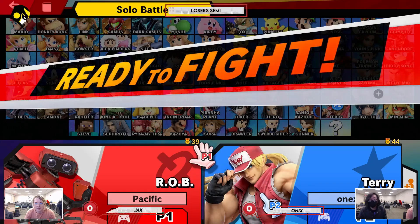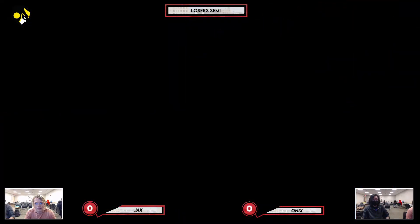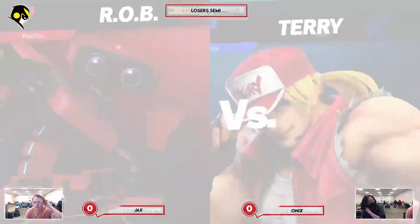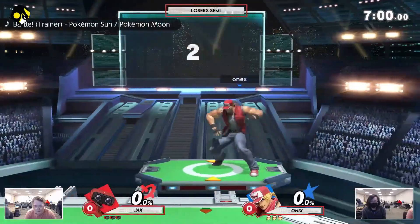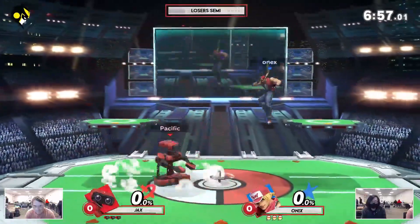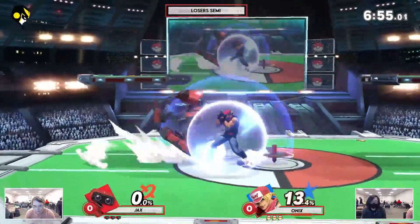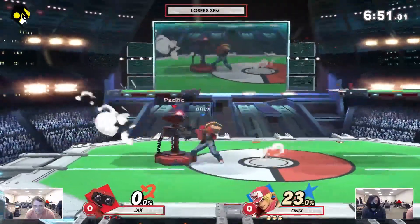All right, now we have the Jax versus Onix here. Now we have the Jax versus Terry right here. Very interested to see how this plays out. Unsure if Rob can get the edge guards very well, but probably can get very good combos for Terry. Rob is a very big body.